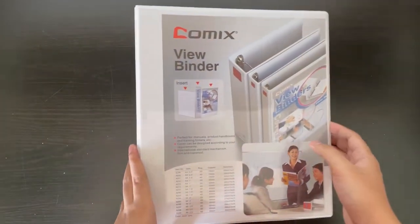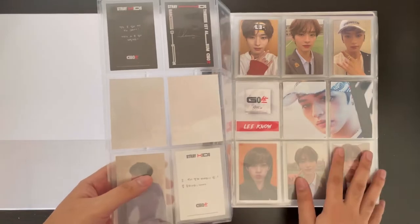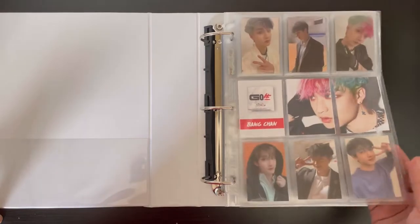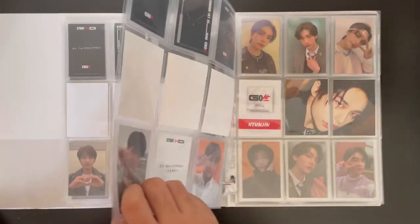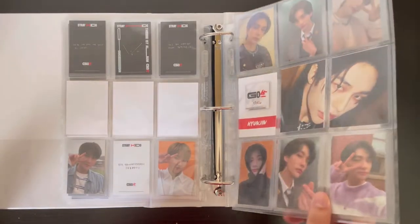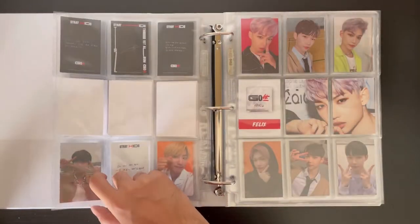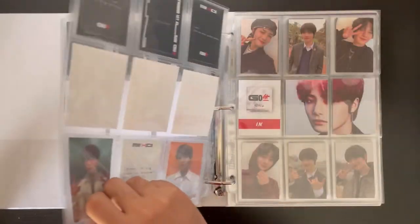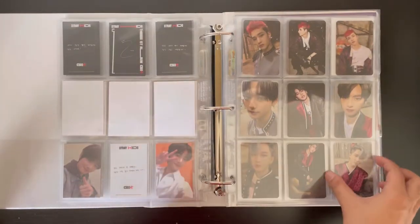Here's my next binder — the Stray Kids binder, starting from Go Live. I decided to do them by member page because I didn't like the eight-pack pattern. This is BangChan's page, which is complete. Then Lino, Changbin, Hyunjin — this will go by fast because I don't have any missing cards for Go Live. Then Han, Felix, Seungmin, and I.N.